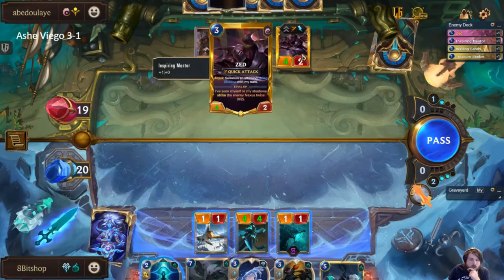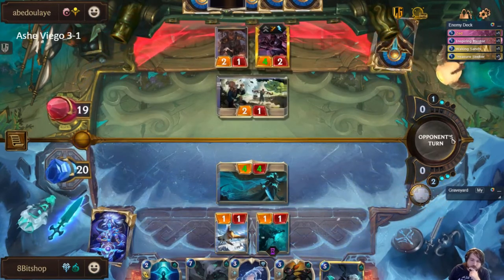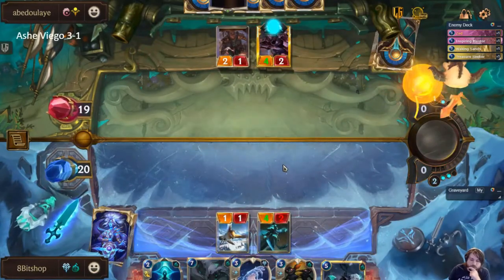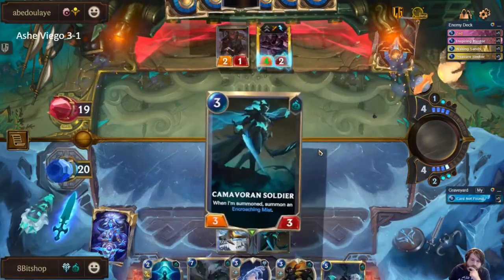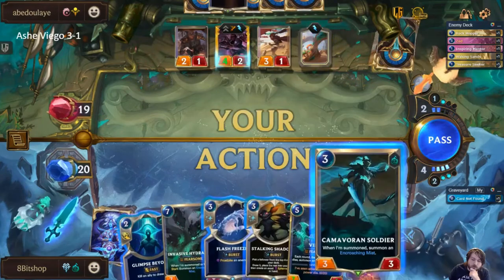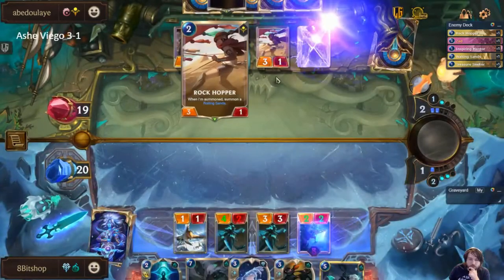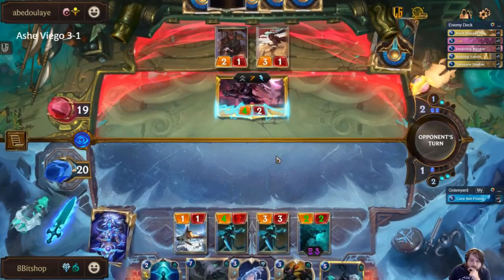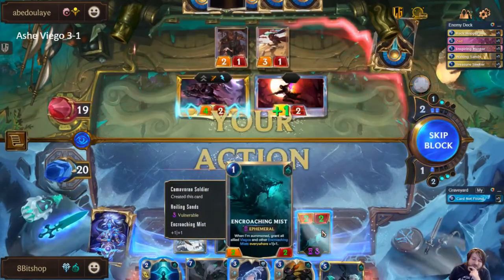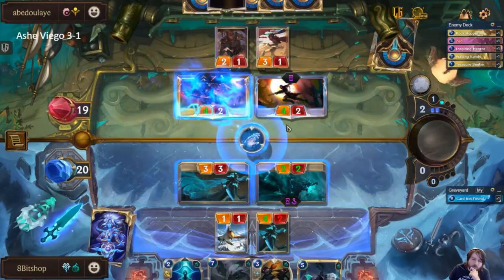I'll attack with this. One mana trick for Zed to not die to that, I don't think is a thing. Honestly, that was an amazing top deck for us. This is vulnerable? Sure hope you don't trade three attack minions with me. I didn't even give the right thing vulnerable — that's hilarious. I thought this was going to be the thing that got vulnerable. Just because this is a little bit harder to ping down, I'll block this version.